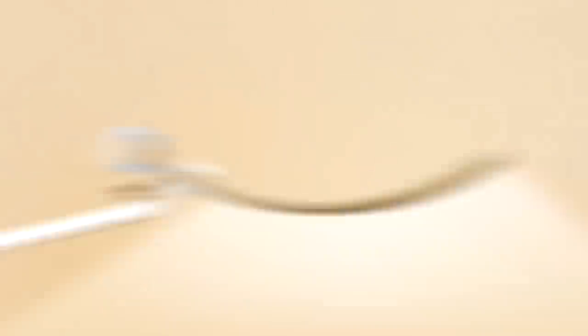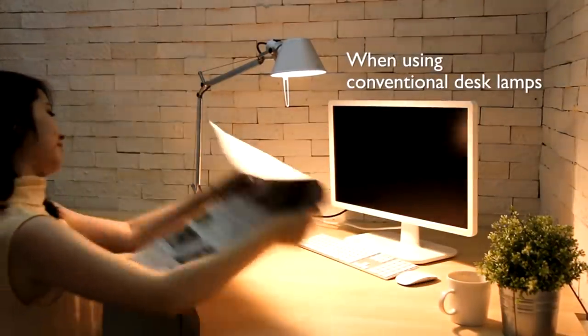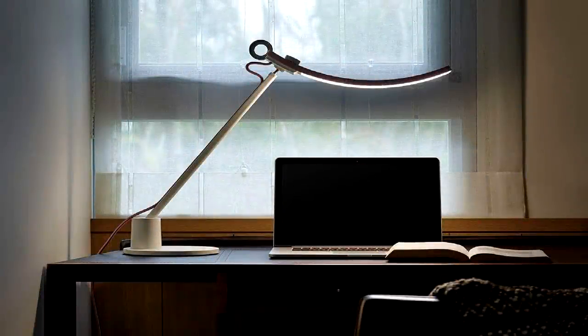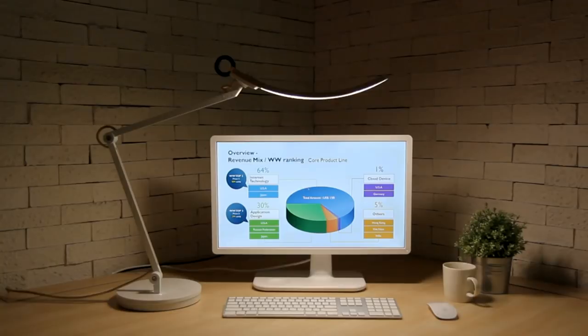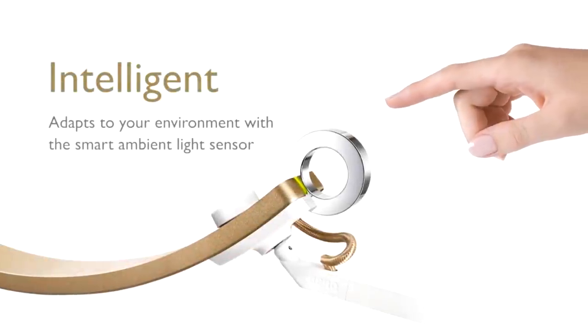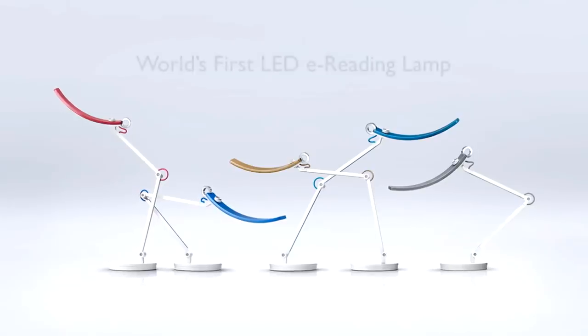But first, a word from our sponsor. Today's sponsor is BenQ. Most of you may know them for making some of the best monitors, but BenQ sent me a lamp to review — the BenQ e-reading lamp. It has a 35-inch coverage for extra wide and even brightness distribution, greatly reduces glare so your eyes aren't sore after long sessions, and my favorite feature is the smart e-reading mode, which uses an ambient light sensor to detect your environment and help you read screens more easily. The link is down below — thank you BenQ for sponsoring.